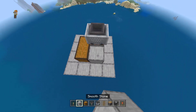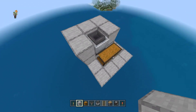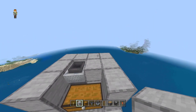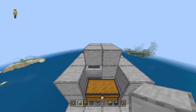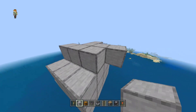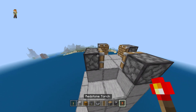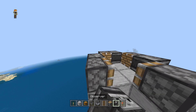Create a simple killing chamber where the drowned or other mobs will be drawn into. This chamber should be large enough to accommodate the mobs but small enough to prevent them from escaping. Make sure there is a 2x2 space right in the middle. On one side of the killing chamber, place a row of pistons facing into the chamber. Beside these pistons, place a redstone torch with an observer facing to the piston.